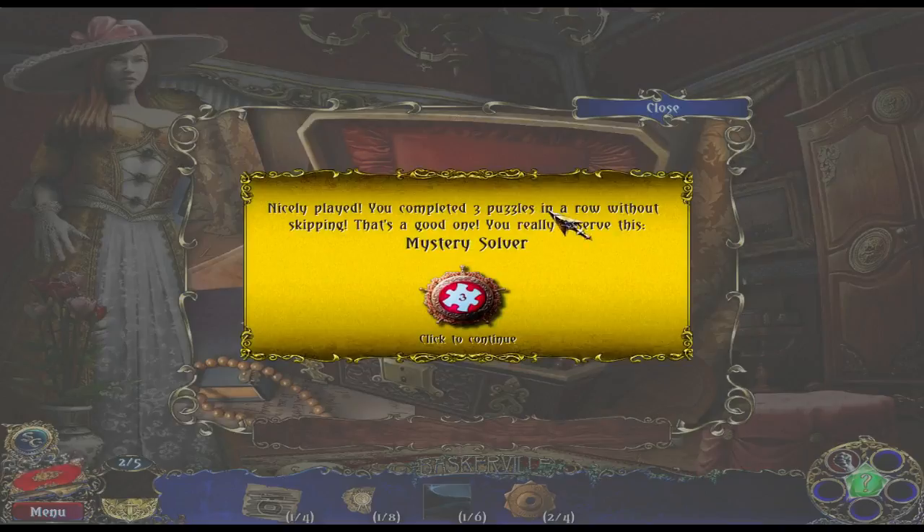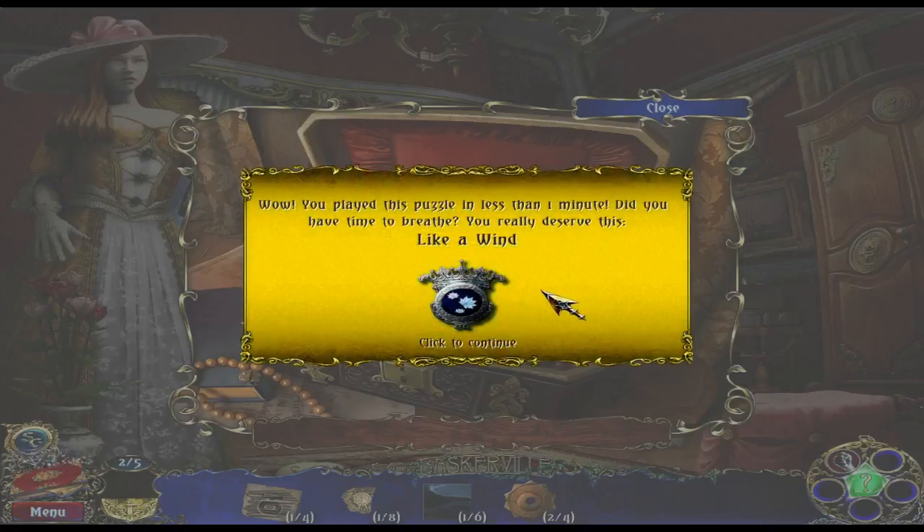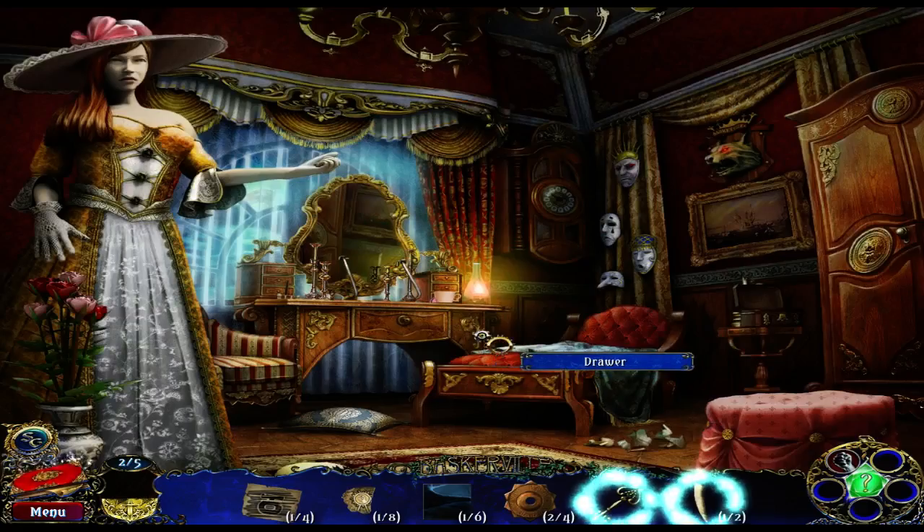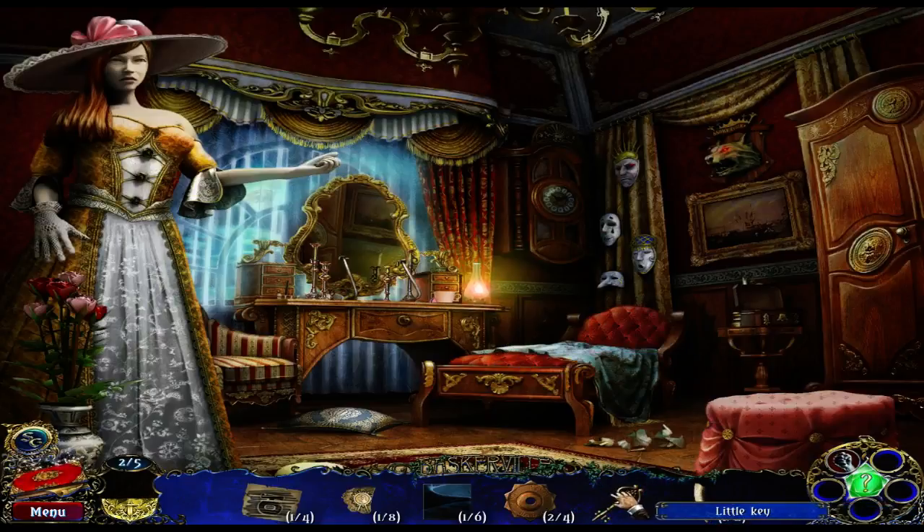Nicely played — you completed three puzzles in a row without skipping. Yeah, that's a good one. You really deserve this mystery solver. It's going to... another one. You played this puzzle in less than one minute. Did you have time to breathe? Yeah, I did. You really deserve this — like the wind. So what do we got? We got a key and we got a fang — a tooth, sorry. So that was locked, let's see if... there we go.